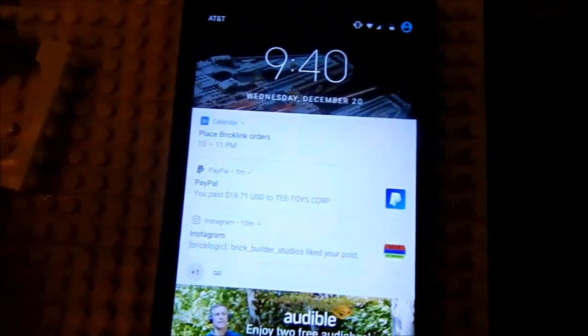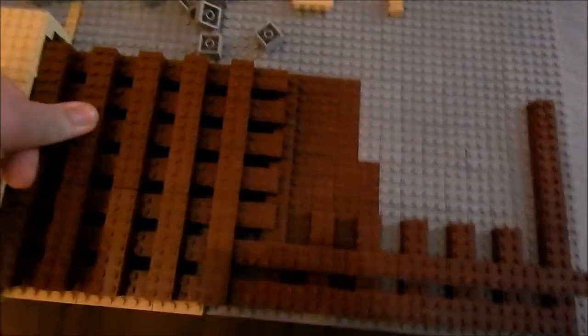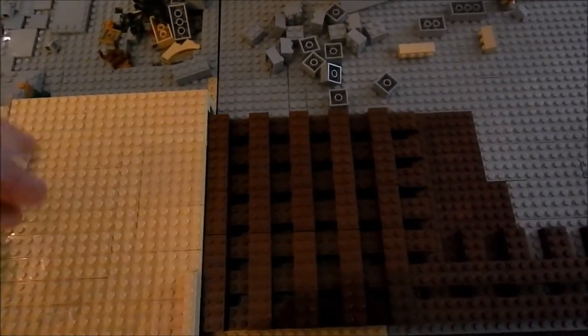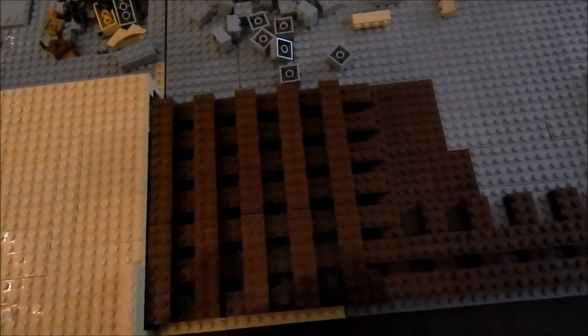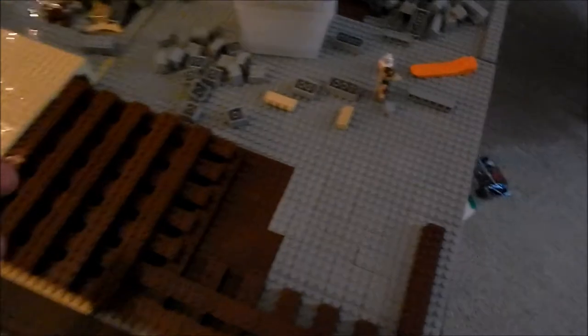I just placed one of my BrickLink orders for the MOC and Feed. I got around 200 one-by-two bricks and I'm getting about 200 two-by-six tan plates, which will cover this section and the other side — that's pretty cool.